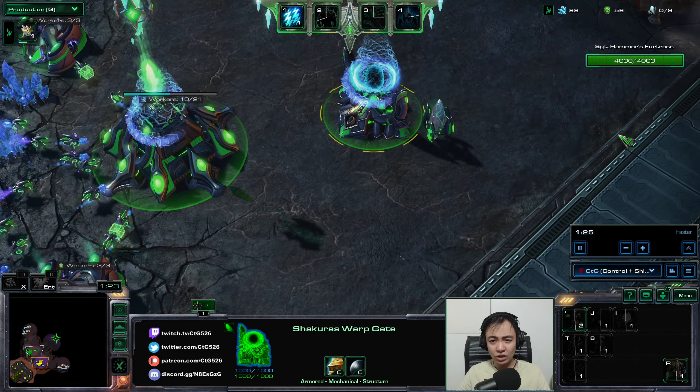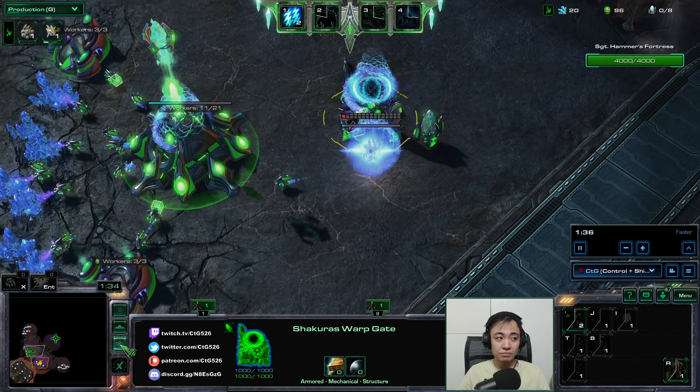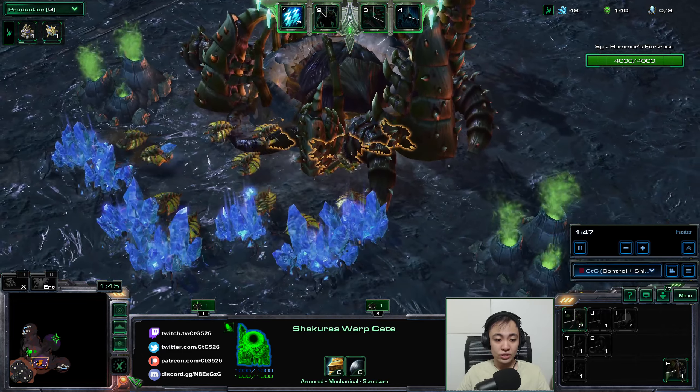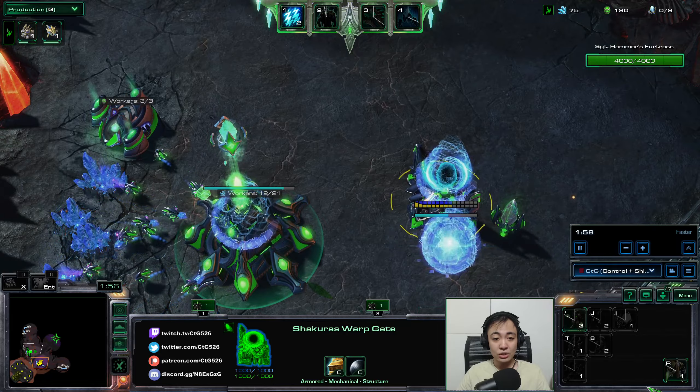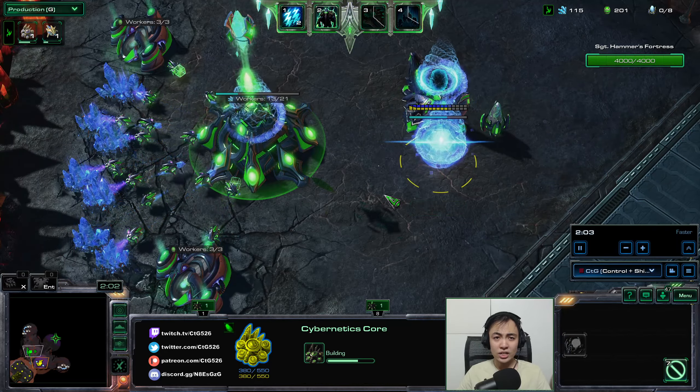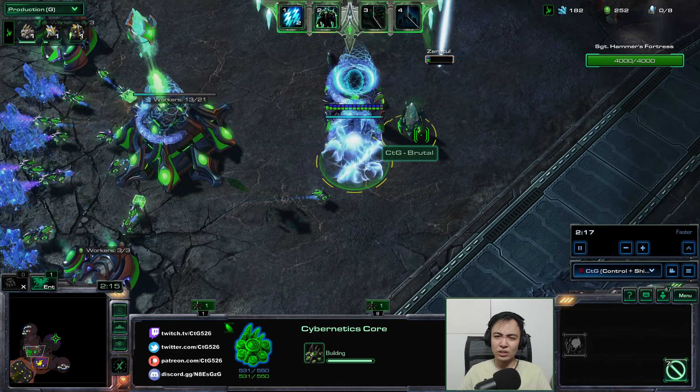I like the green color — even when you switch colors, it stays green. To switch colors, just click this thing to alternate between your own colors and the default colors in Nexus Coupe and even regular co-op. I'm working on my tech tree, starting a cybernetics core and a dark council — yes, it's called a dark council. As soon as the cooldown goes off, I warp in Zeratul. He needs to be warped in where there is power.